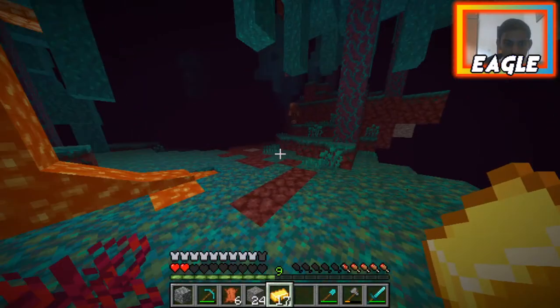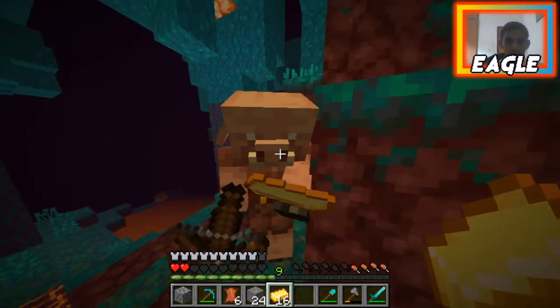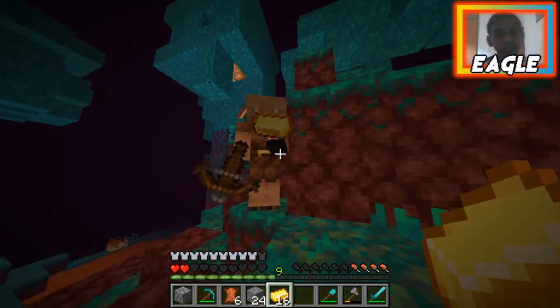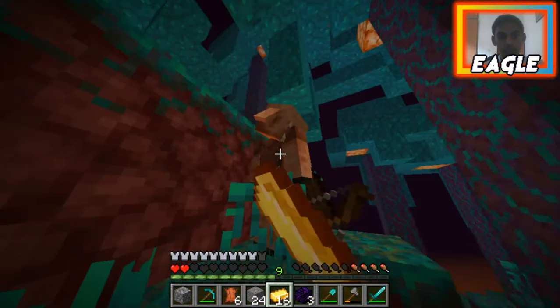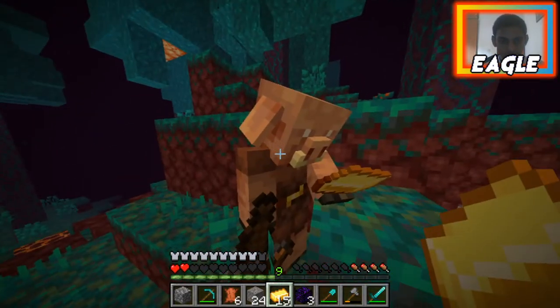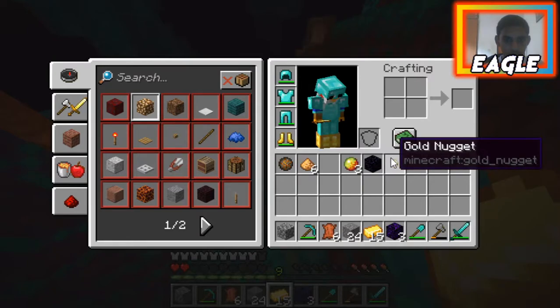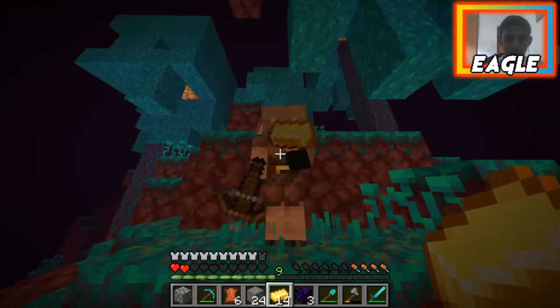Buddy, I brought 17 gold ingots — you're rich today! Just give me some crying obsidian. Three more! I need just one more crying obsidian — that's all I need. One more. More glowstone? Okay, that's not bad, but one more crying obsidian please!